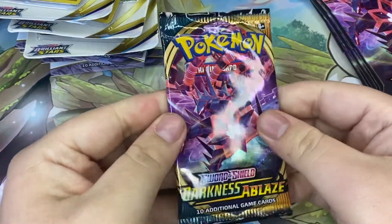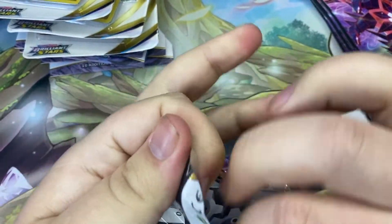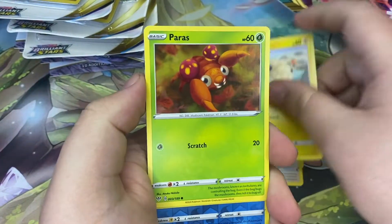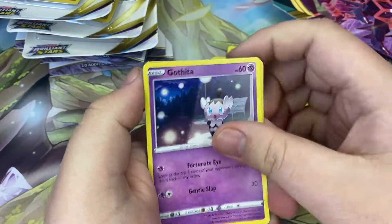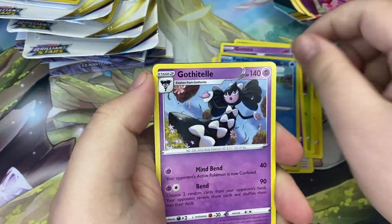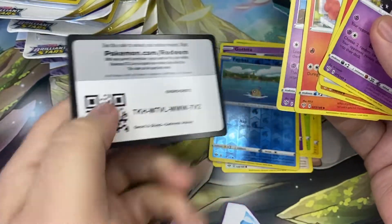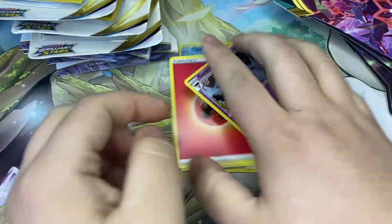Found some of these today at ShopRite, grocery store. And we're just gonna go right through them. We got Clink, Ducklet, Marie, Prus, Gatheda, Feebas, and Nahalogatheda. There's your code card. These are the reprint, obviously. Let's compete out of the lane.